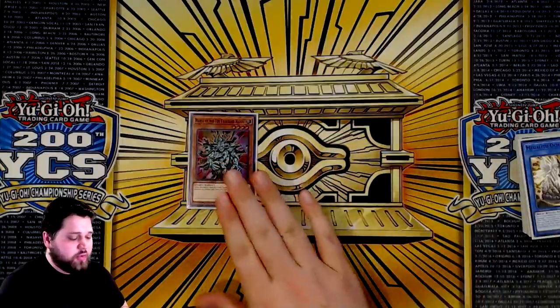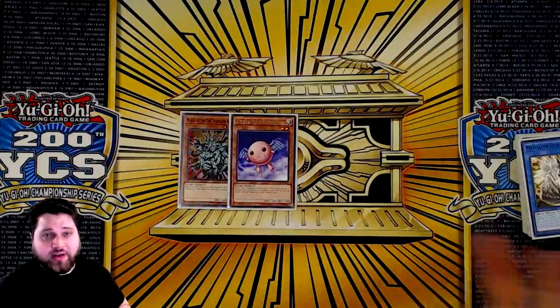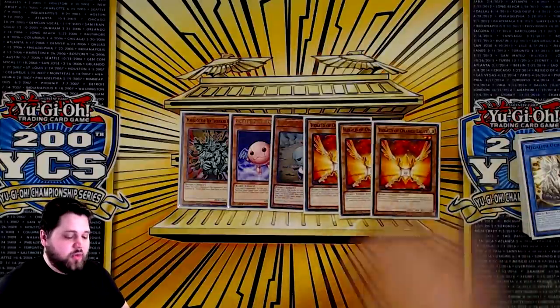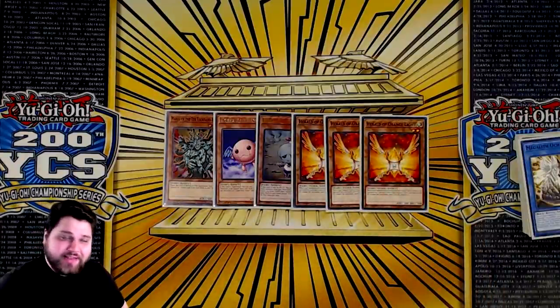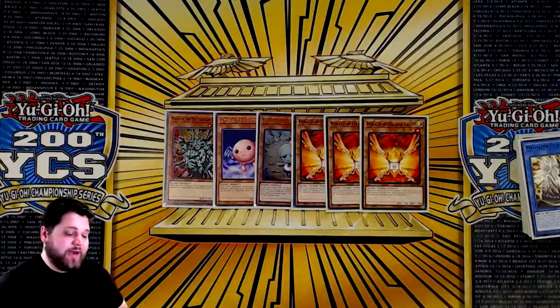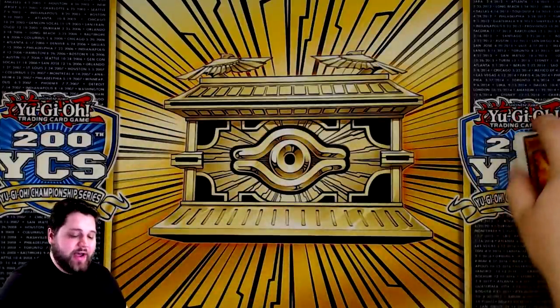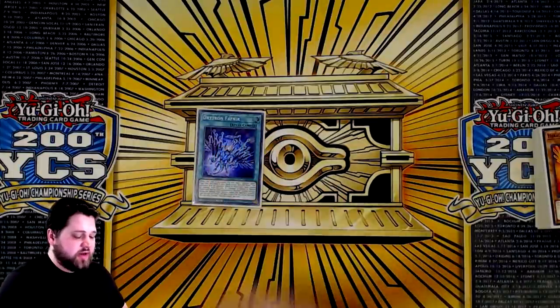For the rest of the monster lineup — the fairy package that isn't ritual monsters — one Manju, one Cyber Petite Angel (playing this over Purple Light because it's okay to draw it and you can use it to search Benton), one copy of Eva, and three copies of Herald of Orange Light. This kills me because I know I have three Ultra Rares somewhere from World Chalice but I can't find them — I know as soon as I buy new ones I'm going to find them and then I'll just have six.